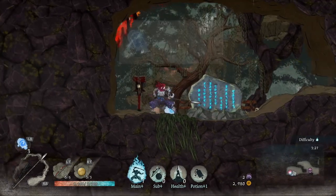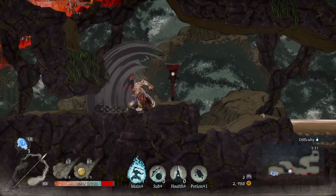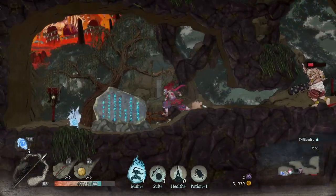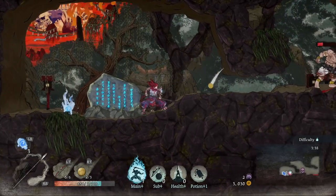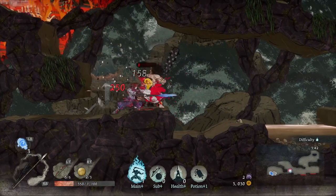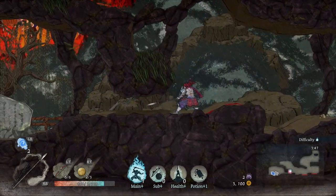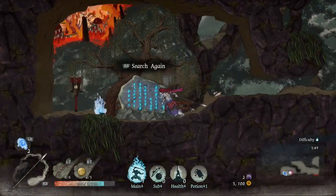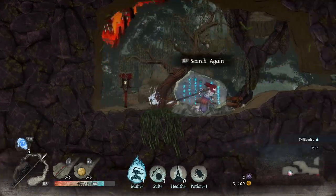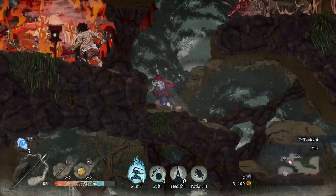We can only carry three health potions right now — that's all I have unlocked. I just got hit, and I rolled under the ground there. I can drink a health potion; I went to pick one up. It gave me a ton of health. We stacked four souls so I can get myself another health potion.